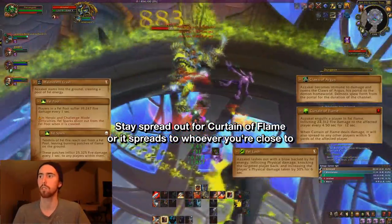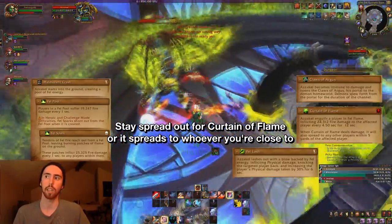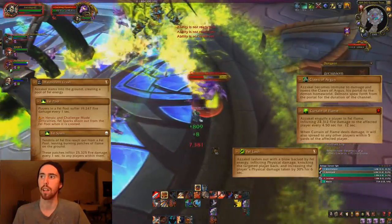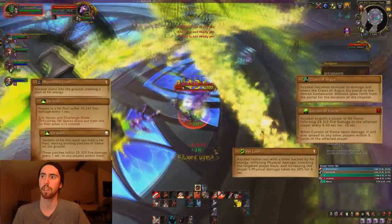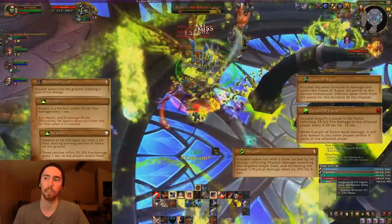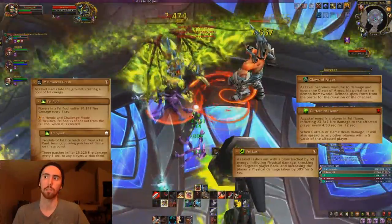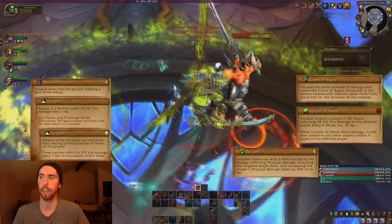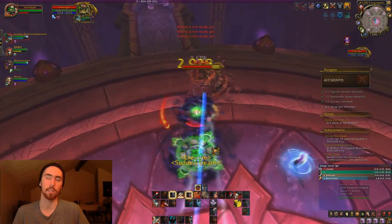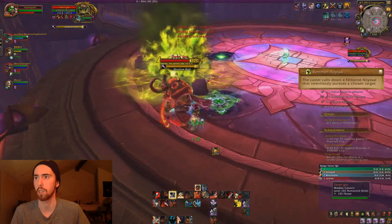He also spawns little tiny red adds — if you stand on top of them, they're going to Conflag you, which just disorients you and you take a little bit of damage. This boss is pretty easy. You want to try and burn him down as fast as possible so he doesn't cast two Claws of Argus, which summons more adds. Besides that, just kill the Felguards, cleave them down, kill the Pyromaniacs or CC them, and don't run into the tiny adds. The tank knockback he does isn't very important — just handle it however.